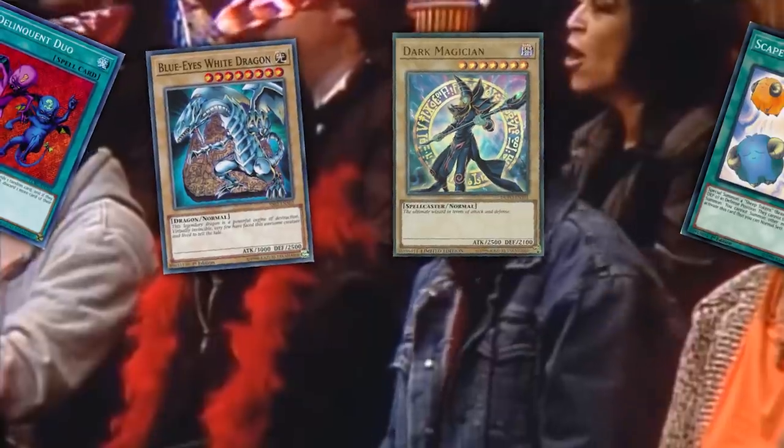Number 4 is Breakthrough Skill. Breakthrough Skill is a normal trap card: target one face-up effect monster your opponent controls — that monster has its effects negated until end of turn. It also has a second effect: during your turn, you can banish this card from your graveyard to reuse that same effect and negate another monster's effects. That's good card economy. And because it's a trap card in the graveyard, it's still spell speed 2, so even though it's landlocked to your turn, you can chain it to things. This card also tells us where Yu-Gi-Oh is headed — monster effect negation is going to be the most important type of effect on our spells and traps.